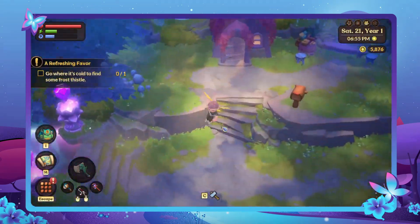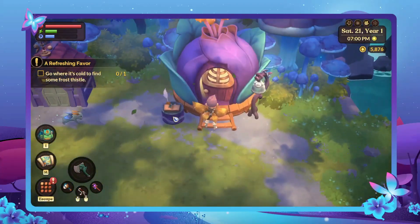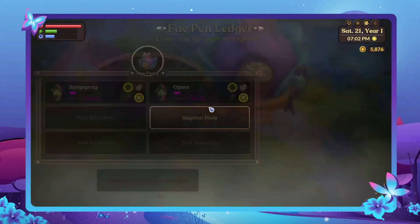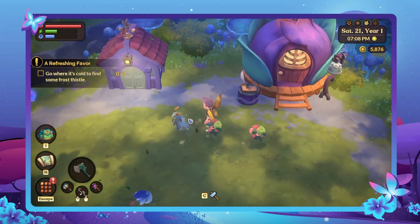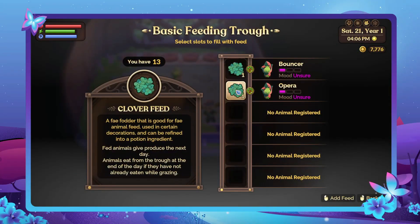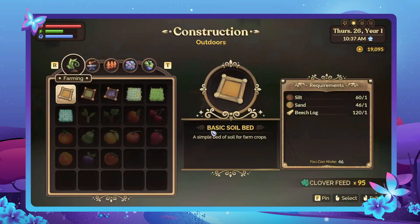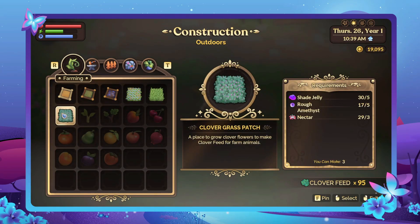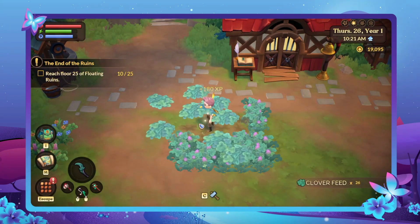Moving on to our last area that allows you to keep animals, we have the fey pen in the fey farm. Inside the fey pen, you can have up to a combination of six lunans and spriggans, both of which can be bought from Rhaeglor for 400 florins each. Just like with the other areas, you'll get to interact with and feed these magical creatures. They both eat clover feed, which can be found all over the fey realm, but you can craft the clover grass patch from five shade jelly, five rough amethyst, and three nectar, which can be cut down to collect clover fodder.